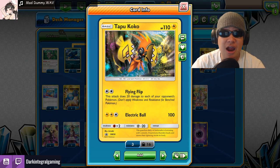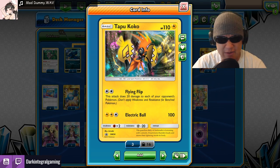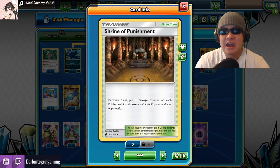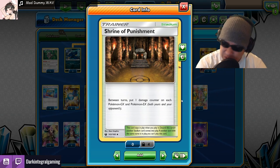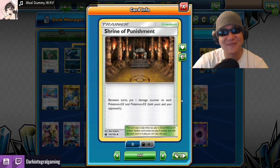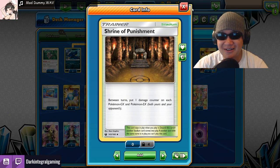So what is our big final way to give out damage? We have the automatic candy dispenser: Shrine of Punishment. Now it's not safe for kids — it's only safe for GX and EX Pokemon. They are adults; they can take it. And they'll give free candy every turn — one damage counter between turns.